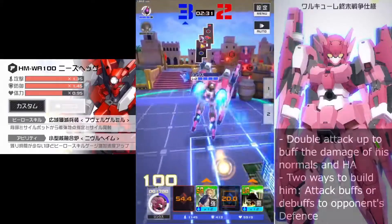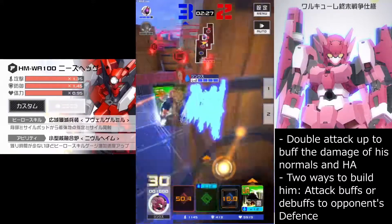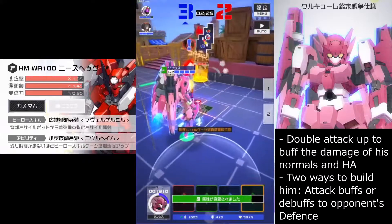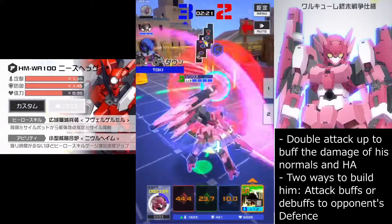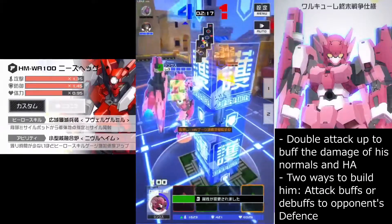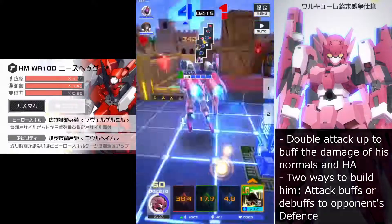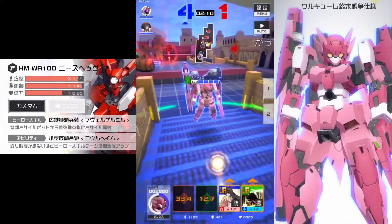This deck is a double attack up deck that utilizes both his HA and his normal spools. There are two ways to build around it — one is defense down on the opponent and one is attack up on yourself. And we will talk about his ability and hero actions in a bit.